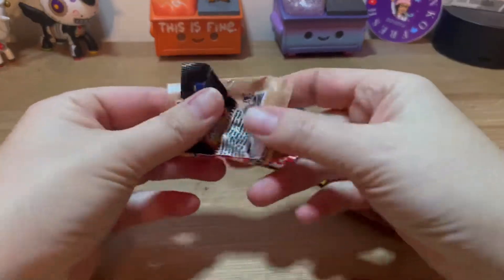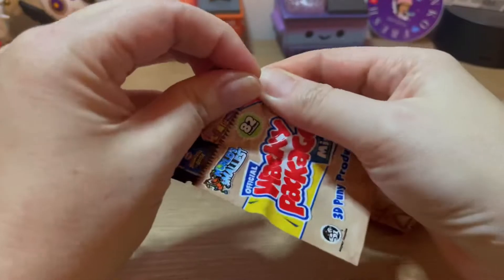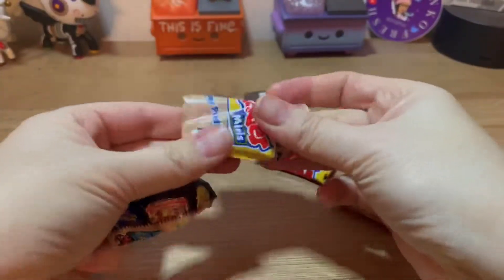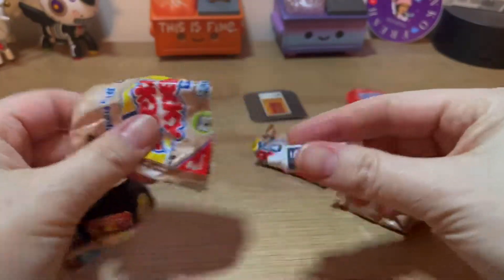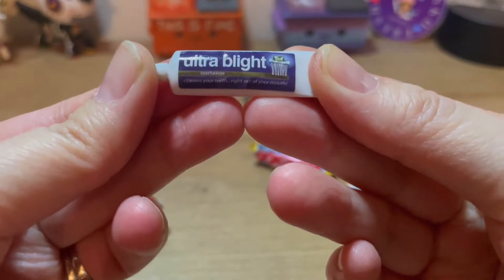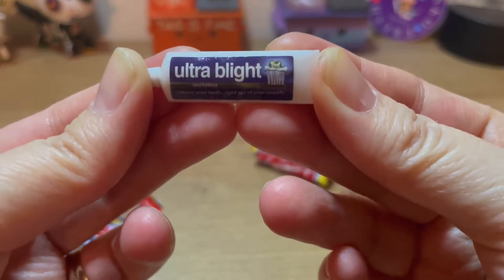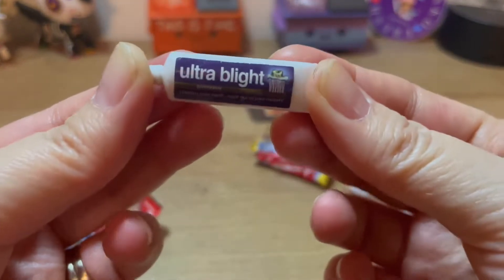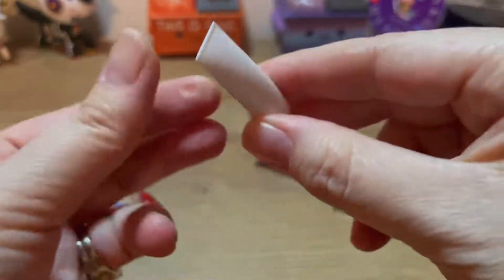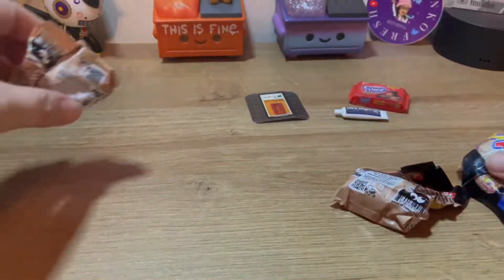Alright, here we go. Here's the four. This one — oh man, this is super tiny! Maybe this is a toothpaste. And we got toothpaste before. But we'll see what this one is. This is different! Ultra Blight Toothpaste — cleans your teeth right out of your mouth. That's what I need — something just to take my tooth out of my gums. Sweet. Alright, that's a new one.